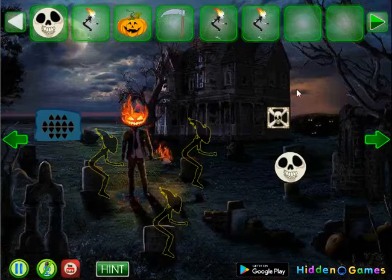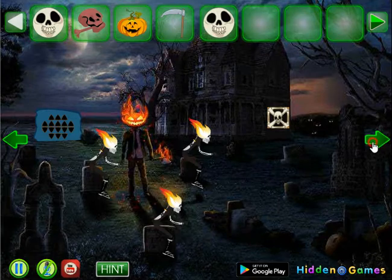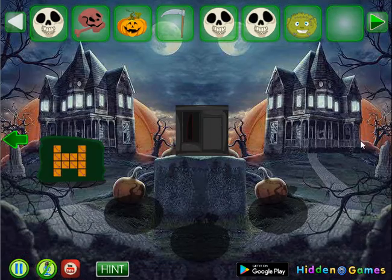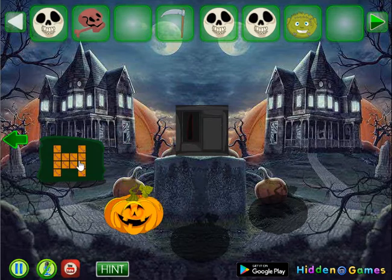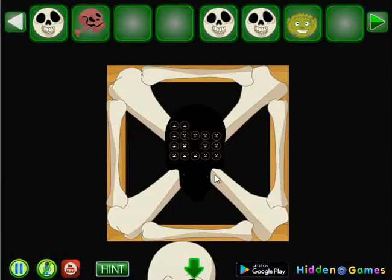Going further to the right — here's the place to put all three of them. Then get the skeleton, get the white face, and further — more faces to get. So let's leave this pumpkin here and go to the left. Now the first hint we can get from the skeleton.